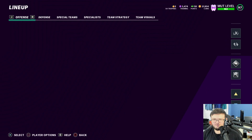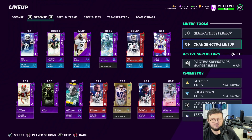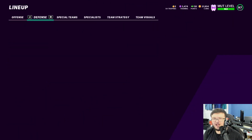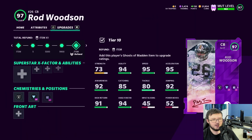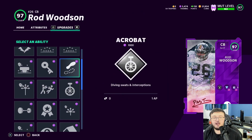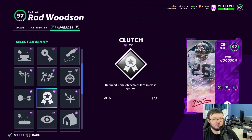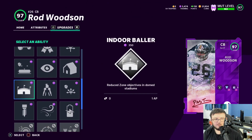Special teams kicker and punter are the best in the game. For superstar abilities right now, I have Deion with Acrobatic — but I'm going back and forth. Some really good options include One Step Ahead, Faster Reaction Time, Receiver Cut-In on man coverage, Medium Route KO, and Deep Route KO.